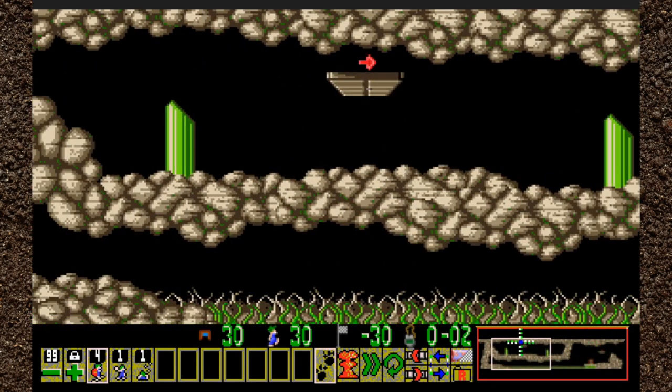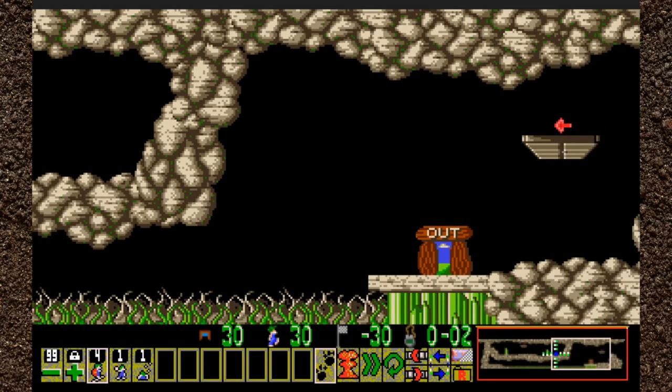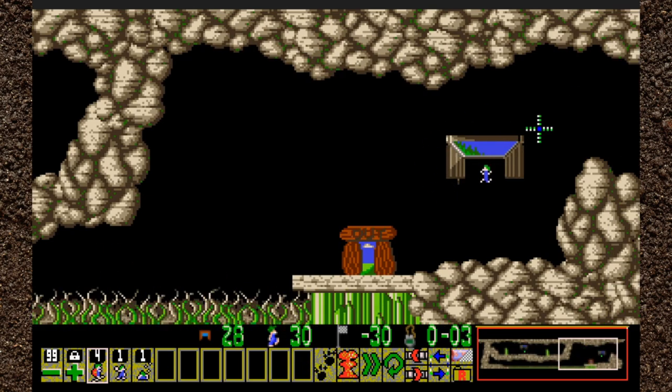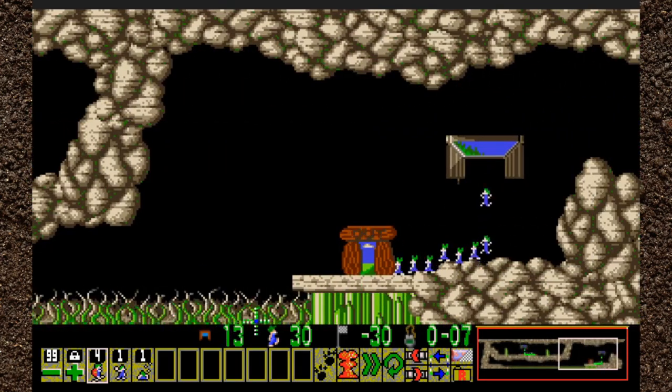What have we got? We've got two entrances — I think there was only one before. We have four builders, one basher, and one digger. I think what may happen here is we're going to use the lemmings from this hatch to save the ones over here. These ones over here are safe for now. I want to take the last lemming out of this hatch and make him do some work.